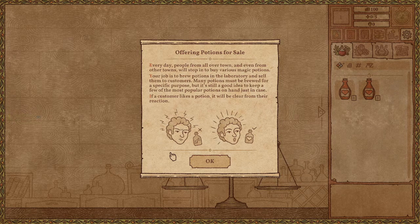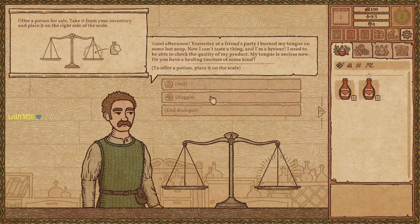Every day, people from all over town and even from other towns will stop in to buy various magic potions. Your job is to brew potions in the laboratory and sell them to customers. Many potions must be brewed for a specific purpose, but it's still a good idea to keep a few of the most popular potions on hand just in case. If a customer likes a potion, it will be clear from their reaction. Offer a potion for sale by taking it from your inventory and placing it on the right side of the scale.